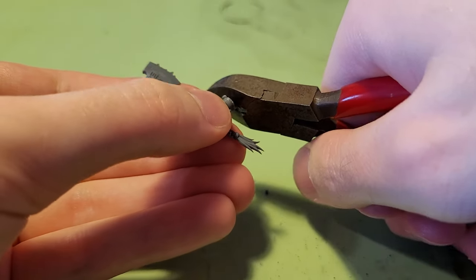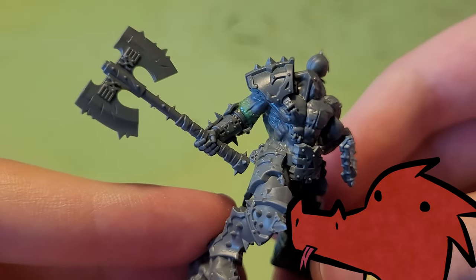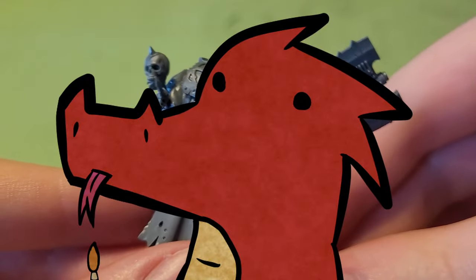For the axe, I took an arm from the Corn Skullcrushers kit, cut off the upper half, and then used some green stuff to graft it on below the elbow. By the way, I nearly broke this arm off multiple times as I continued to work on the model, so if you decide to do this yourself, save this step for later.